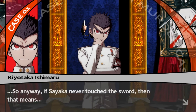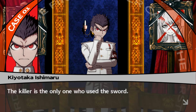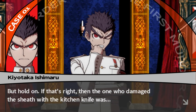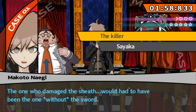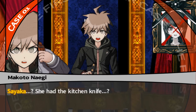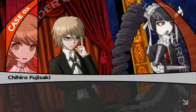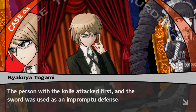Sayaka never touched the sword. And that means the killer is the only one who used the sword — it was a defensive weapon. The one who damaged the sheath with the kitchen knife was Sayaka. Sayaka was trying to kill someone. She had the kitchen knife. But we already established that the person with the knife attacked first, and the sword was used as an impromptu defense.